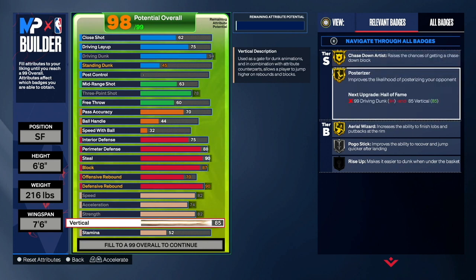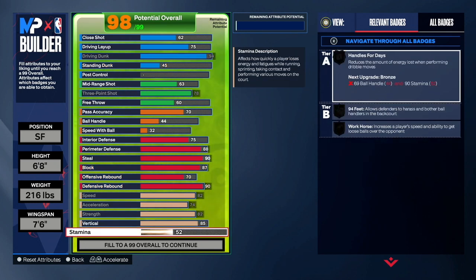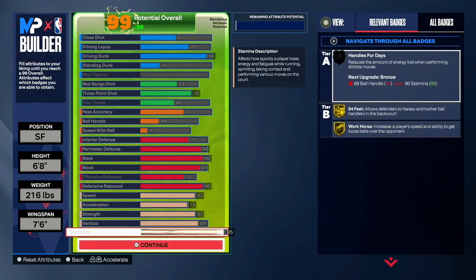As you can see, we unlock Chased Down Artist on gold and Posterizer on gold as well. Finally, upgrade stamina to 95 so you can be a 99 overall on this rebounding wing. This build can shoot, it can finish, it can play amazing defense both on-ball and in the interior — it can do it all. Shoutout to my boy Demeris — make sure you guys follow him on Twitter because this build is absolutely insane.